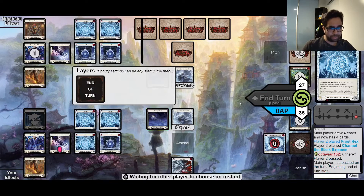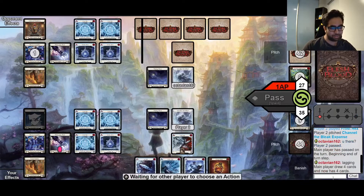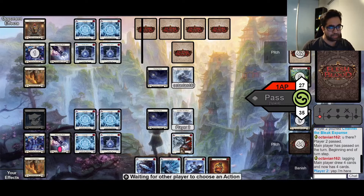I put Frost Axe in and go to end step, fully expecting to get blasted. But they don't blast me. Again, I make the read that their arsenal is a red card, because if they had a blue Ice card they'd definitely play it there. That's really good for us - we just set up a Frost Axe and did not get punished for it, which is very big.